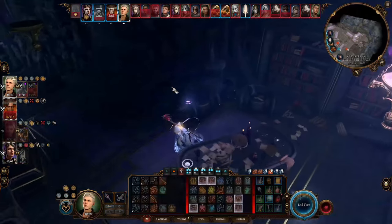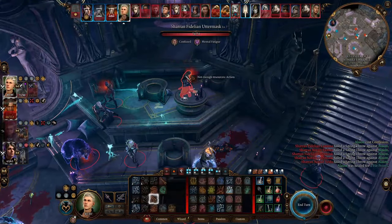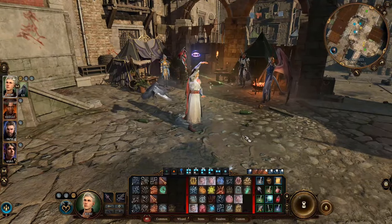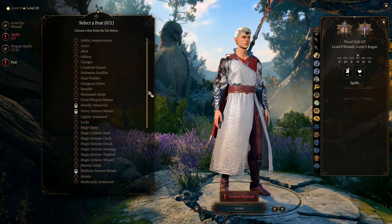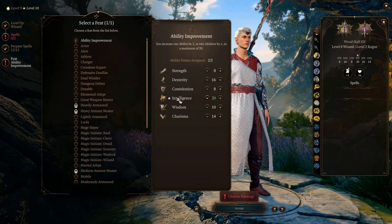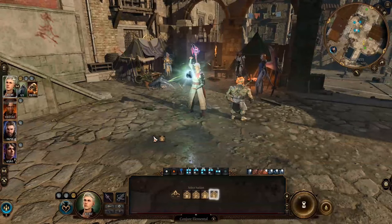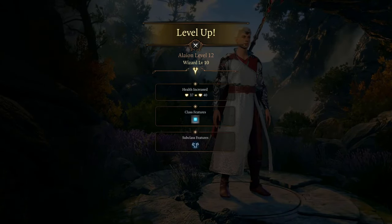At level 9 you learn Confusion, a powerful AoE control spell that doesn't affect allies — much easier to cast than Hypnotic Pattern. It makes enemies do unpredictable things, even attack each other, though they may still attack you, so cast it from a distance. You can also learn Conjure Minor Elemental to summon another unit. At level 10, choose Ability Improvement to finally raise Intelligence to 20, maximizing your spell DC. At level 11 you get Hold Monster and can learn Conjure Elemental for the strongest summon available. At level 12 you get Split Enchantment, your ultimate special ability.